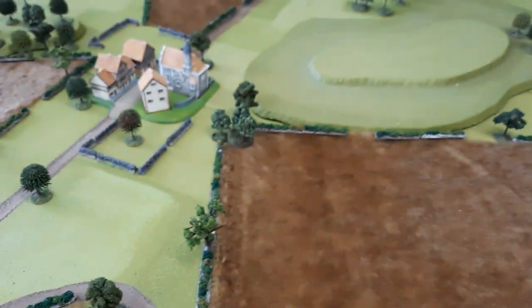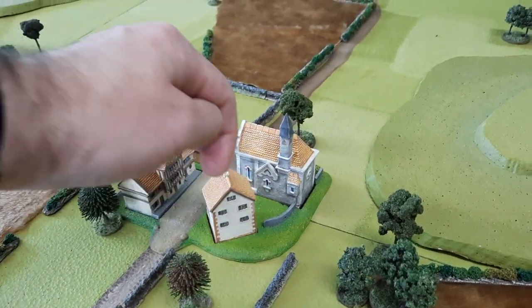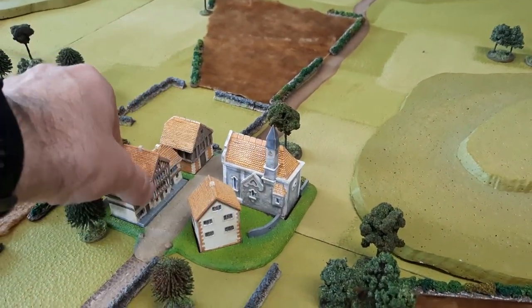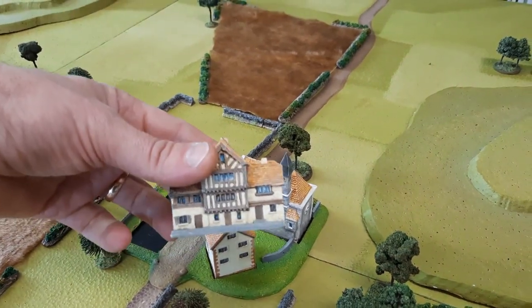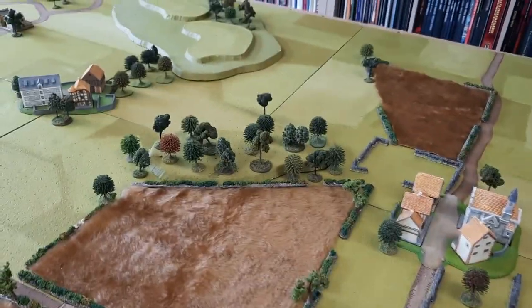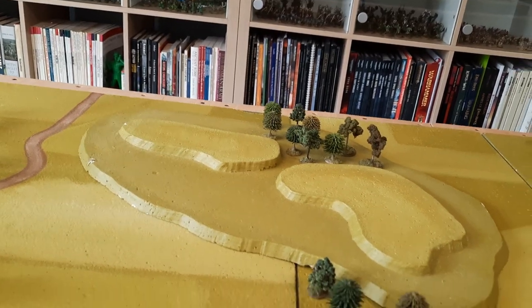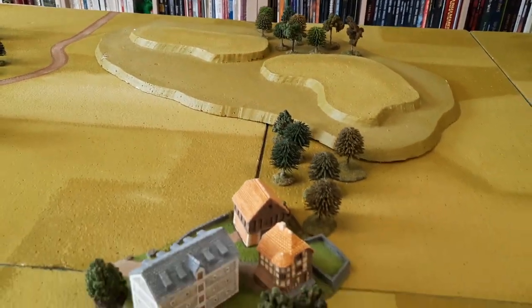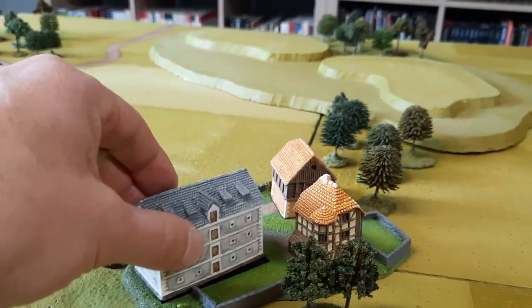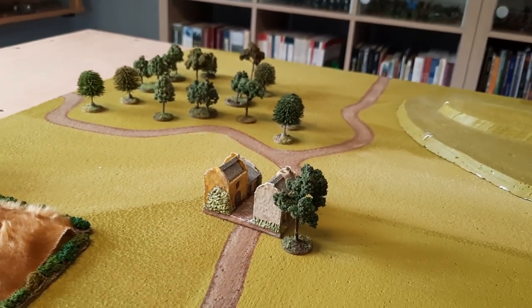These buildings are Total Battle Miniatures — they come on a rubber base and you can take the buildings out and configure them differently. The buildings are really nice. There's also a granary from Essling, again Total Battle Miniatures, with that same removable system — pretty cool.